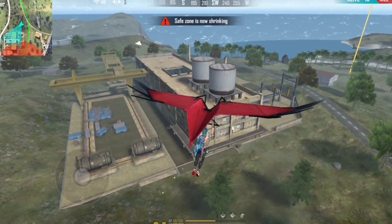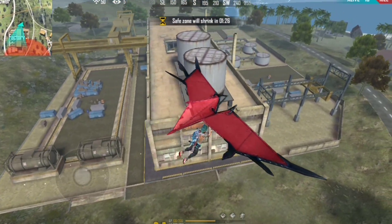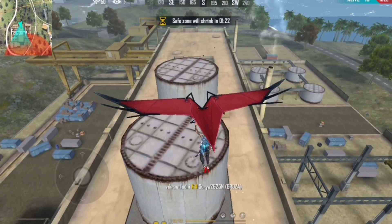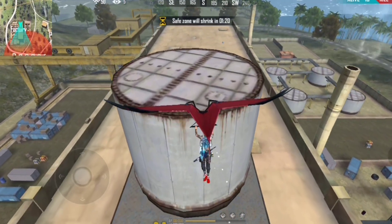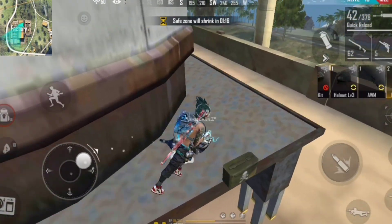That spot is factory. You can go to factory and camp all you want. Once you are there, you can aim your sight upwards to the peak so no one else can come. This is both a disadvantage and an advantage in its own way.